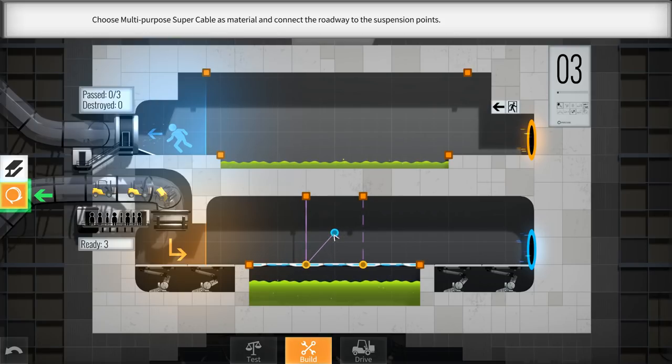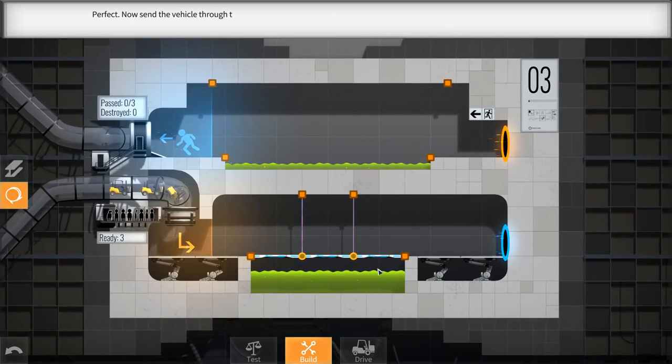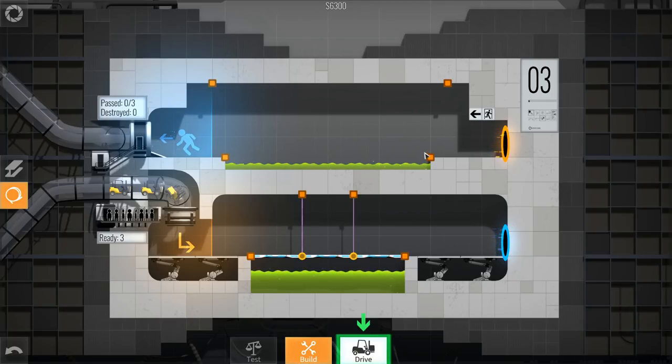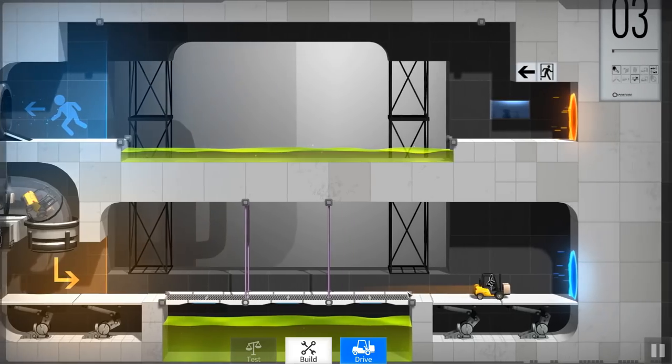So it's basically telling us how to do the ropes right now if we want to do a suspension bridge. So this is how it works - if you've seen a Bridge Constructor before, you know you've got to get from point A to point B. This time though, we're in Aperture Labs.